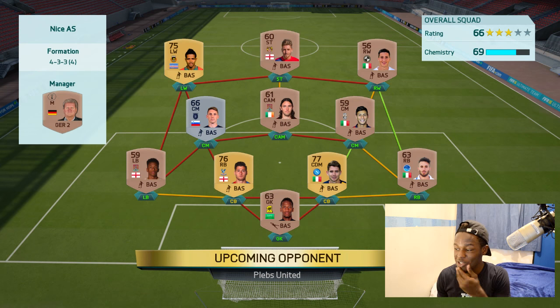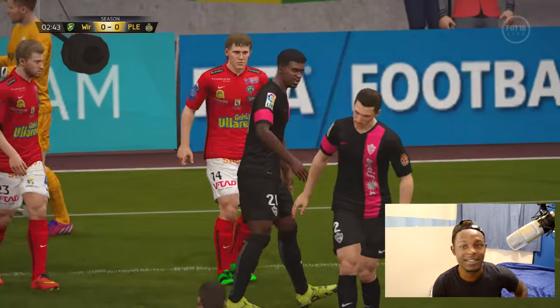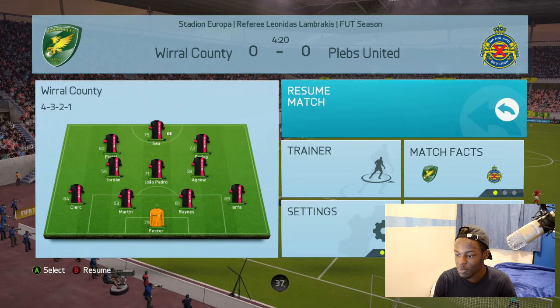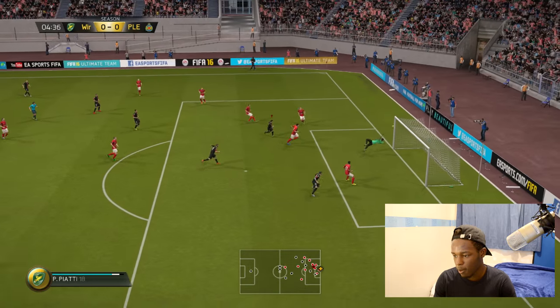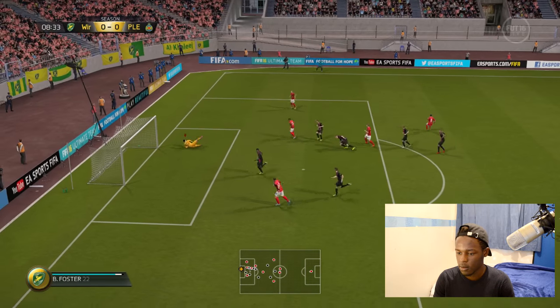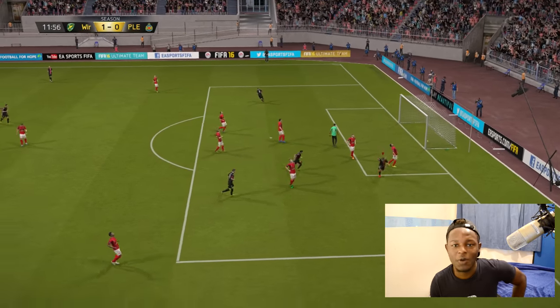Third game — this is the team we're coming up against. He's got 69 chemistry and he's got a lot of bronze players in there, so it should be an interesting game. My team is fairly better than this so we should be winning. Nearly went in! Piatti — come on. This guy paused the game when I'm going through. Smash it — what a save! Had to do it quick there because that's why the guy paused the game.